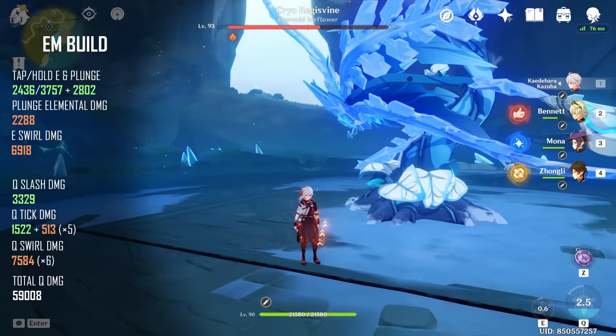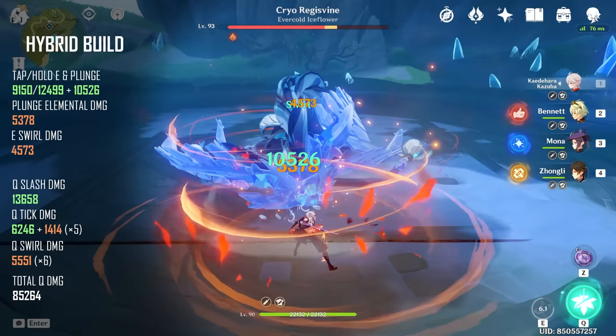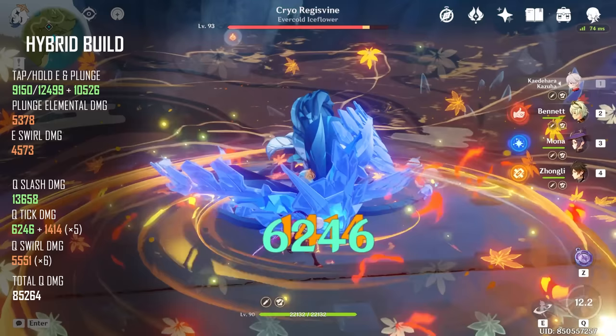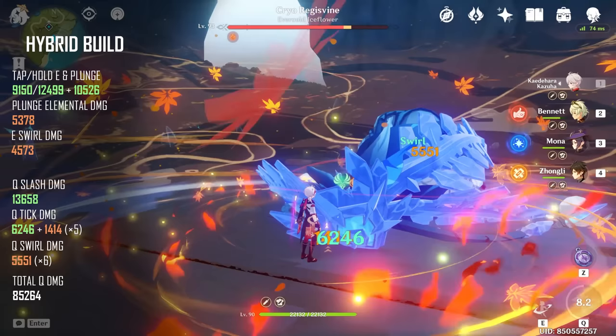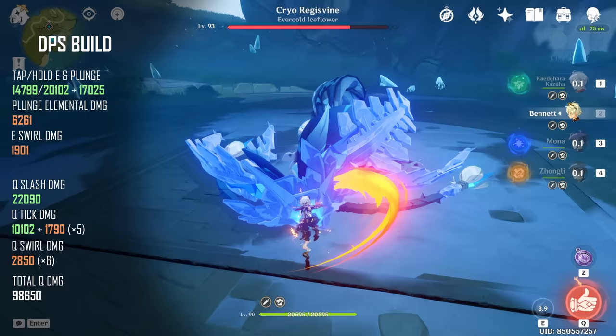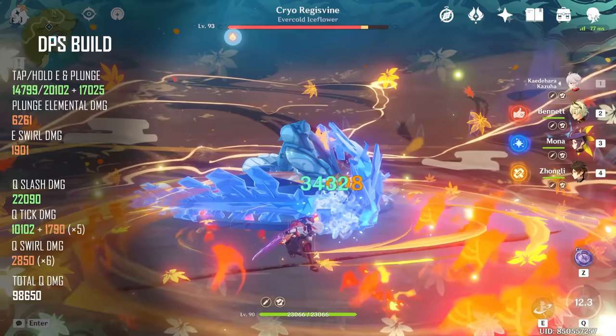However, his personal damage is fairly low. Moving on to the hybrid build — the hybrid build is doing about 5.5k on the swirls, but his personal damage is significantly higher. This is expected as Kazuha's personal damage is higher, but because the elemental mastery amount is lower, naturally his swirl damage does less. And finally, moving on to the DPS build — swirl damage is not very high, but all the focus is on Kazuha's personal damage. You can see in the green numbers that Kazuha's damage is way higher than either of the other two builds.